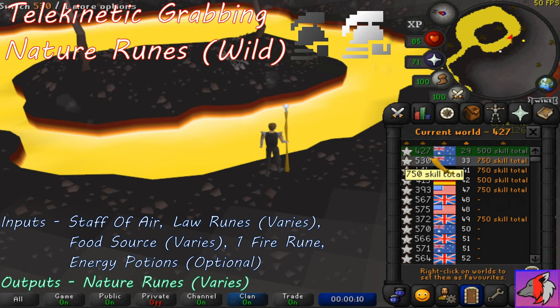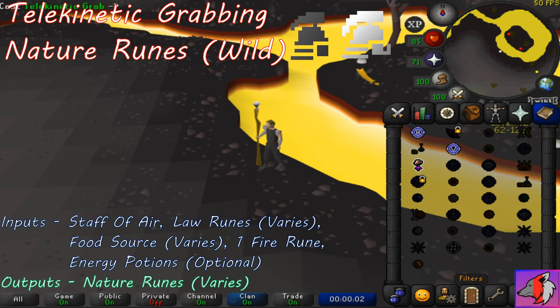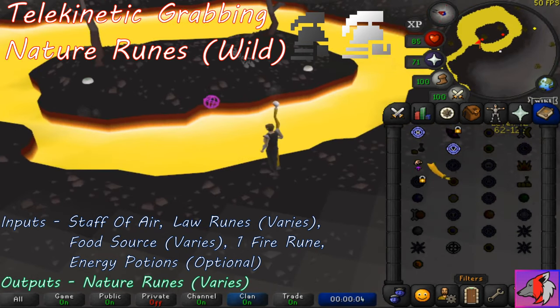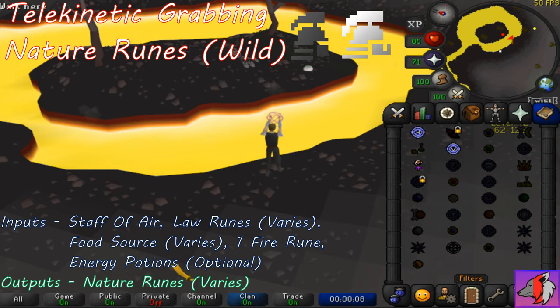If you do run across a pk'er, try to log out as soon as you see a white dot come on your screen. If you get attacked, run south to get to level 20 wilderness and teleport out if you can. Make sure you take one fire rune with you for an emergency Varrock teleport. If you are able to get attacked by any creatures, do it as it will get the pk'er off of you, perhaps with enough time for you to log out.